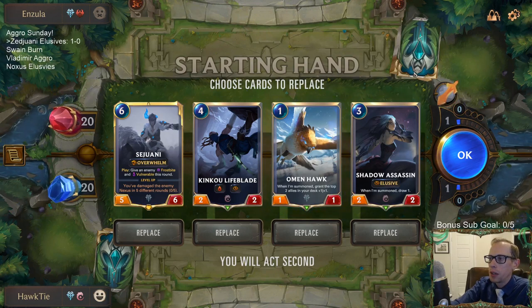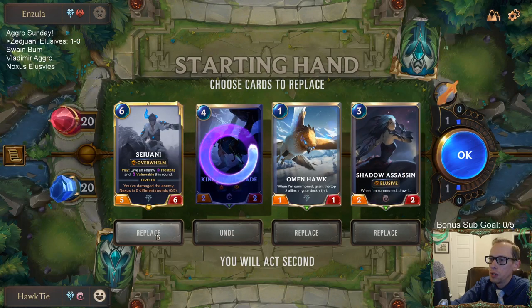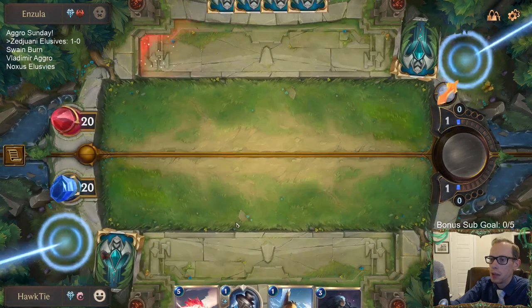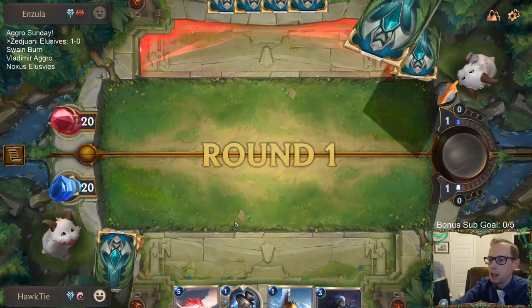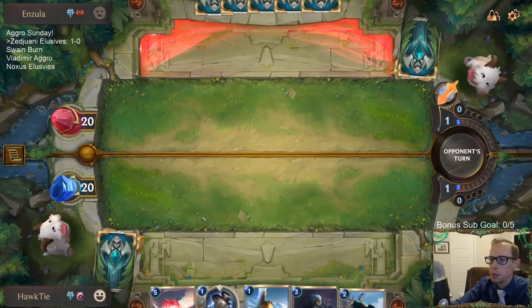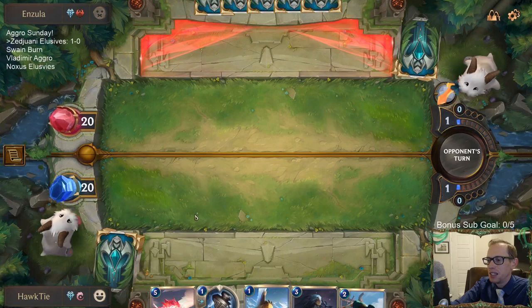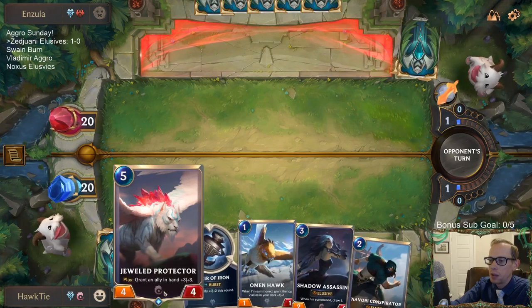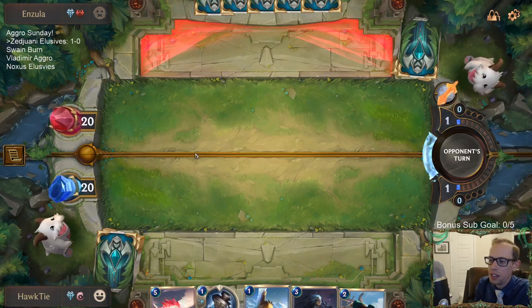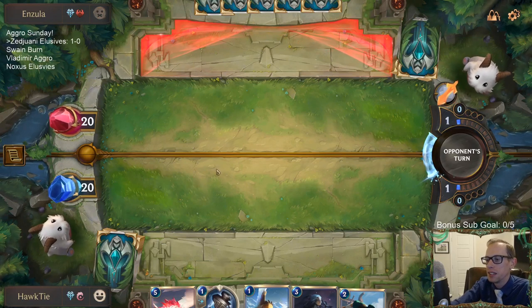We got Omenhawk. We got Shadow Assassin - that's a good start. Lifeblade is slow. Sejuani's expensive. I basically mulligan Lifeblade almost every single time from the opening hand. The only times I keep it is if we're playing against Burn specifically, and even then it's really like if I have a Jewel Protector with it - because it's still just a 2-2, and your 4-mana card dying to Mystic Shot isn't great.